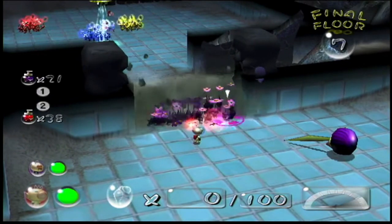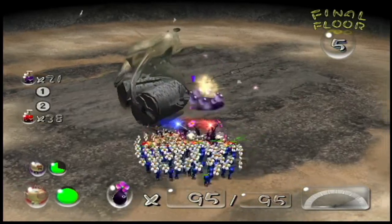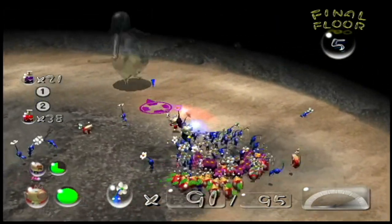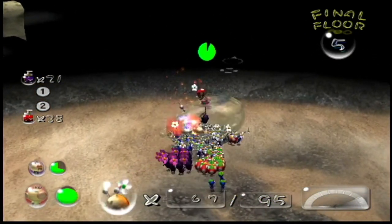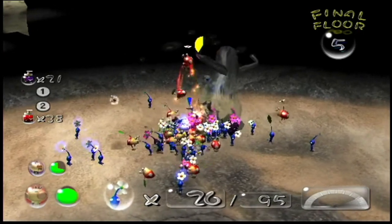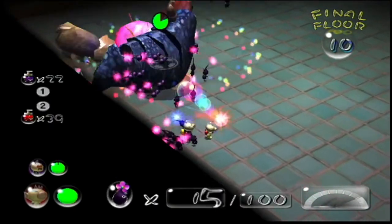We're on the final boss of Pikmin 1 — the Emperor Bulblax. This is the ultimate test of how good you are at Pikmin. There's practically no way to do it without any deaths, though it is possible but very hard. Its main attacks are squishing and licking, which are two very fatal attacks. I lost more than 200 Pikmin on my first try. The main way to defeat it is by hitting its head; you can also throw bombs at it.